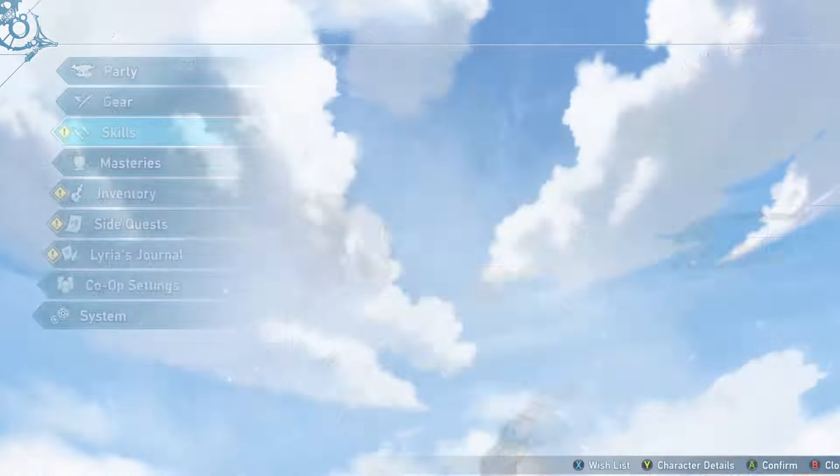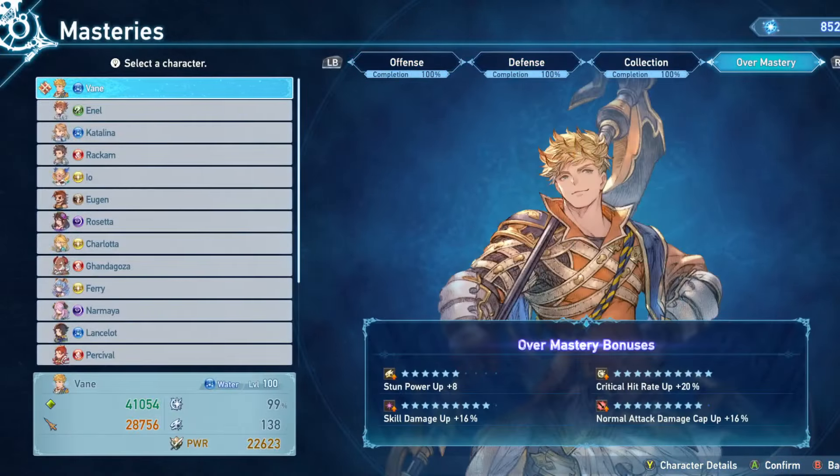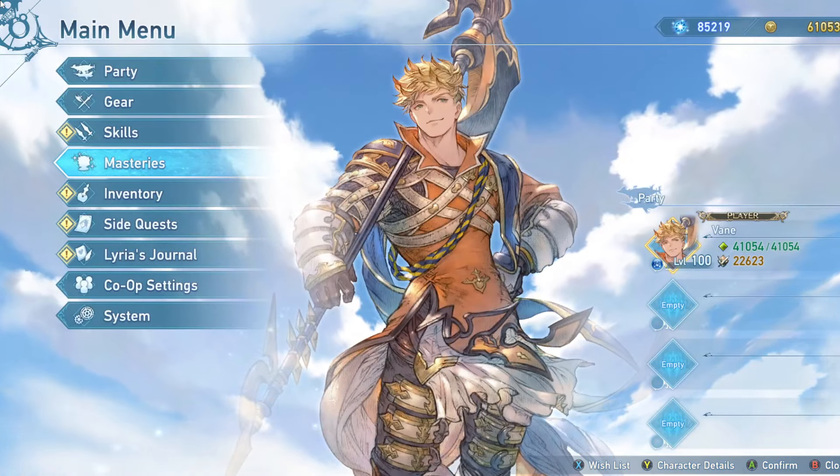That's going to cover it for his skills. Let's take a look at overmasteries. Ideally you're going to want skill damage cap up. I got normal attack cap up 16% and critical hit rate up 20%, which I did really like, so I was able to only run one crit rate sigil here. The skill damage up 16% doesn't matter — I'm probably already hitting cap without that. Normal attack damage cap up is still really nice to hit as much damage as I can on my normal attacks. Ideally you'd get skill damage cap up so Energy Destruction does as much damage as possible. Stun power up is a pretty good effect to have as well — more stun damage is never a bad thing. Normal attack damage cap up, critical hit rate up, and skill damage cap up are going to be your major priorities.